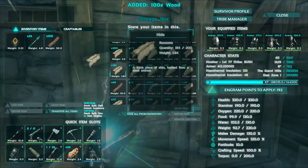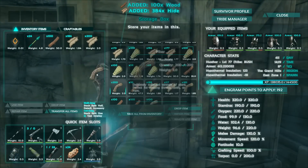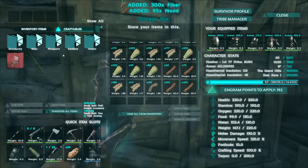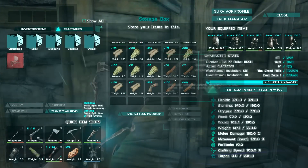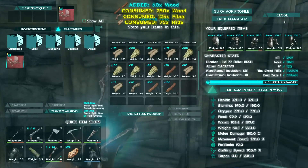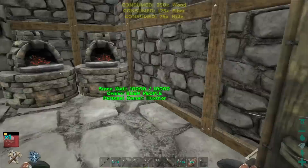So anyway, we're going to need some hide here, we're going to need some fiber, and really it's not that hard to craft up the raft. Just a little bit more wood. I got to put it in my inventory, not my craftables, and there we go. We are crafting up ourselves a raft.